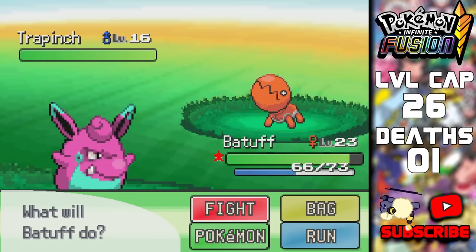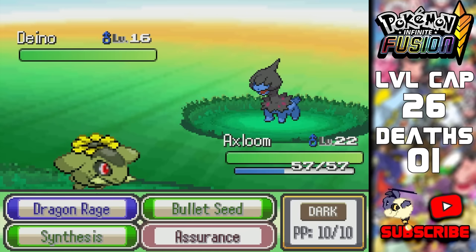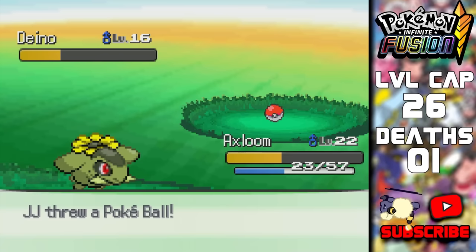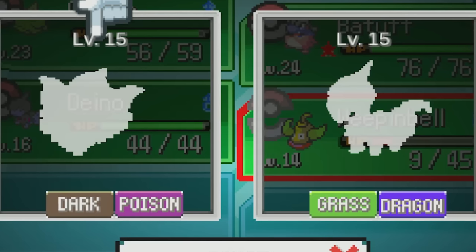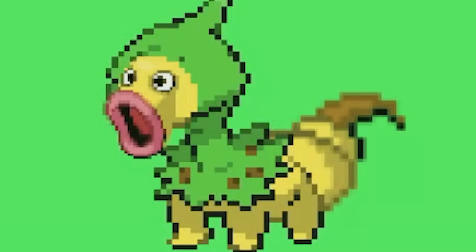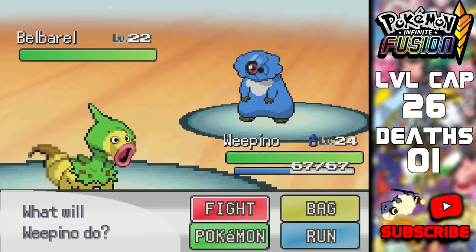The Dragon types didn't stop there. On Route 6, a Dino appeared and can be used right now. It was hitting extremely hard and had Dragon Rage, but I managed to Synthesis and catch it after failing once. We now have a choice of fusions — only one option available — so let's go with Weepino. What a name and what a design. He must suck mad.